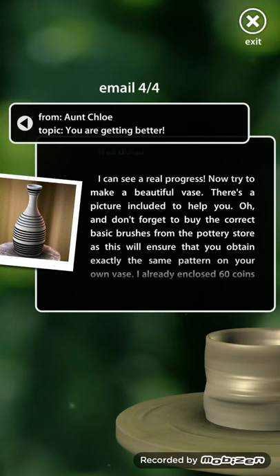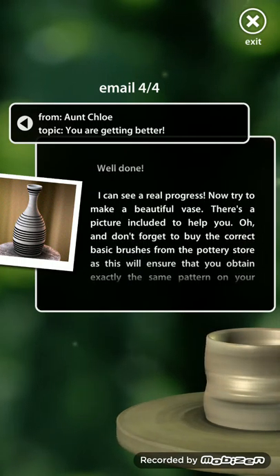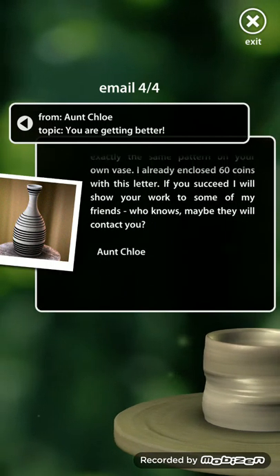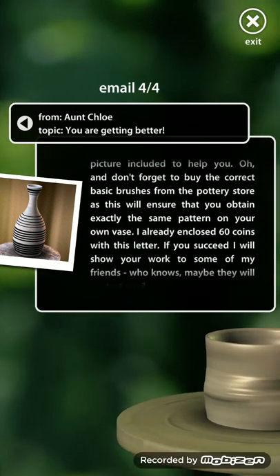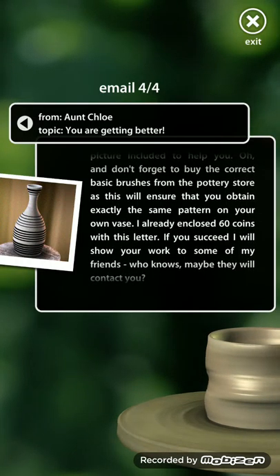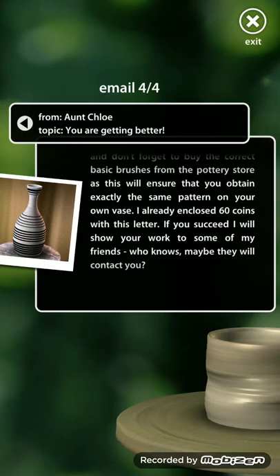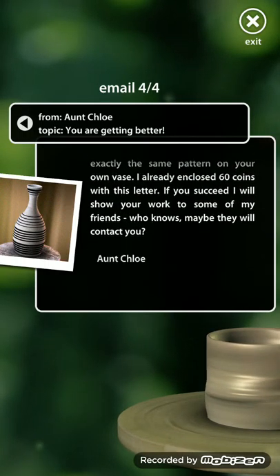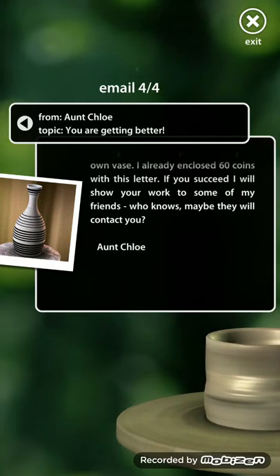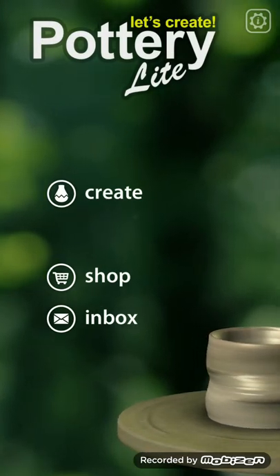Here's one I haven't done yet. The letter reads: 'Well done, I can see real progress. Now try and make a beautiful vase — there's a picture included to help you. Don't forget to buy the correct basic brushes from the pottery store, as this will ensure you obtain exactly the same pattern on your own vase. I already enclosed 60 coins with this letter. If you succeed, I will show your work to some of my friends — who knows, maybe they'll contact you. Aunt Chloe.'